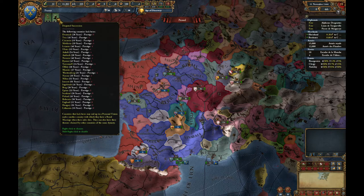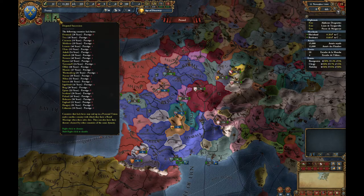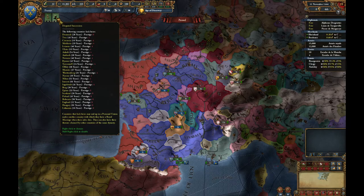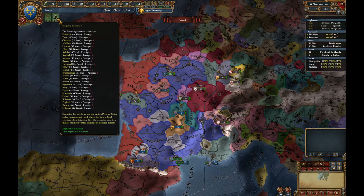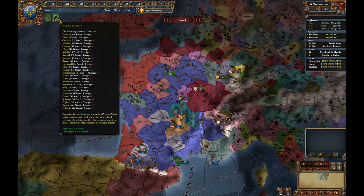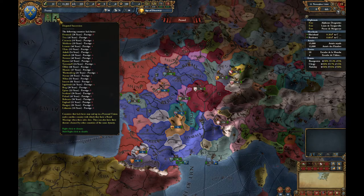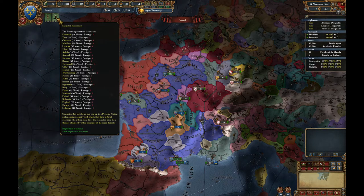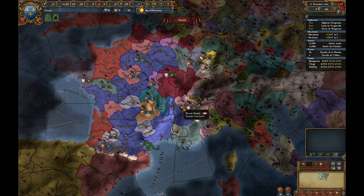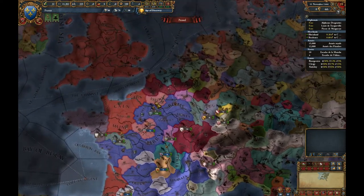The third alert, which also won't go away, is important for Christian nations. It tells us which fellow countries don't currently have an heir. If we have a royal marriage with a country whose ruler is old and heirless, there's a chance we could get a personal union over it. The same is true of us if we don't have an heir — which is why it's very important to get an heir as soon as possible. It's not something we'll focus on immediately, but it's worth bearing in mind.